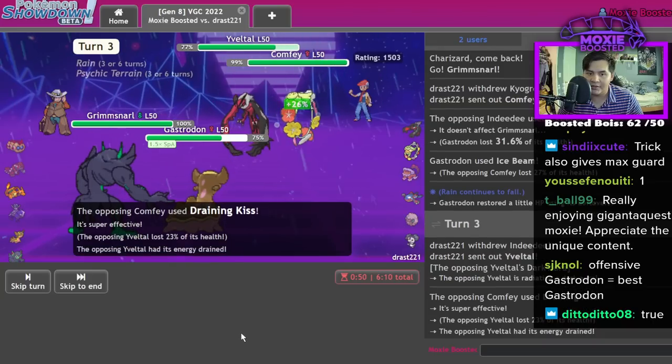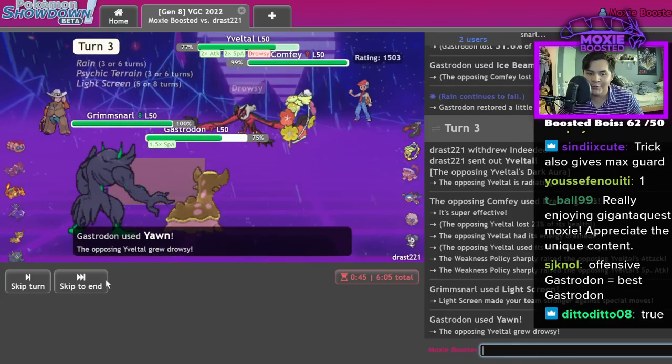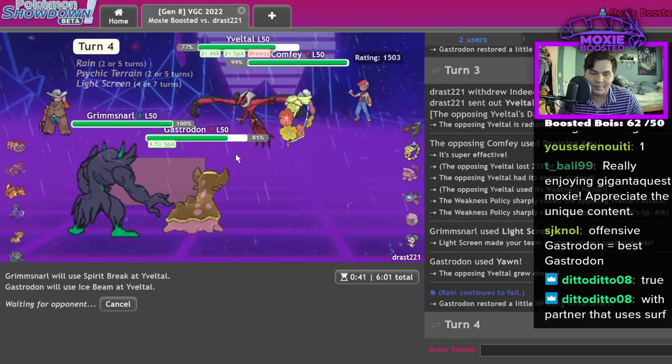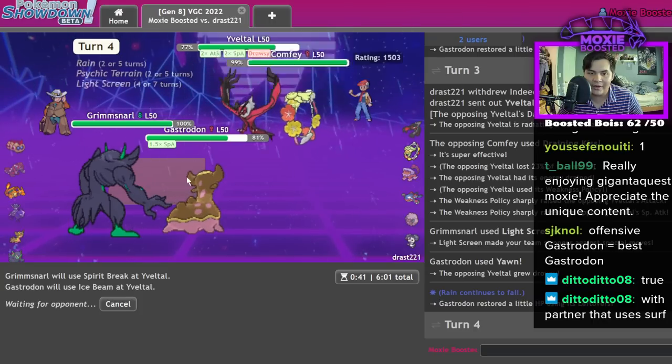Am I crazy? You know I'm absolutely insane — look at this call! Oh no, what am I gonna do? I'm gonna Ice Beam and Spirit Break — you can't KO both of these, and then you go to sleep. And then it's time for the Rise of Growl.